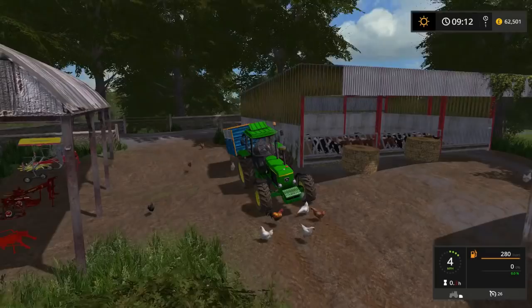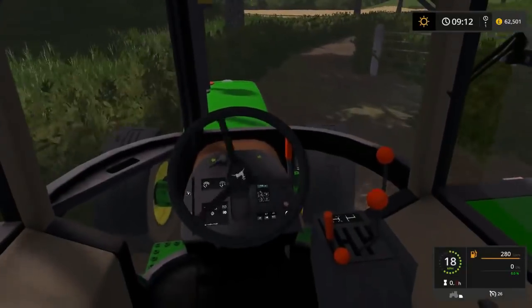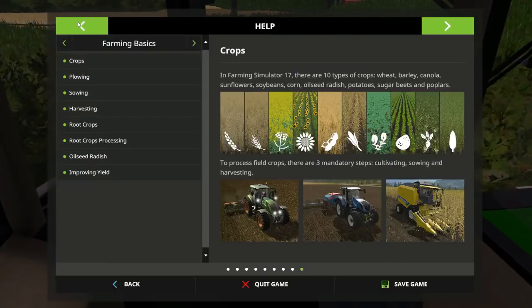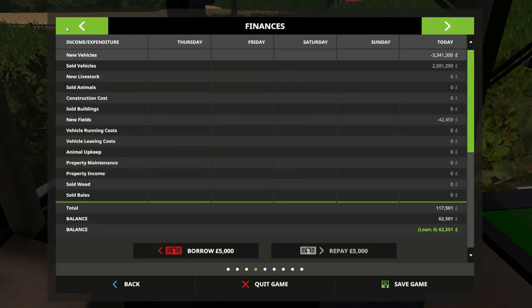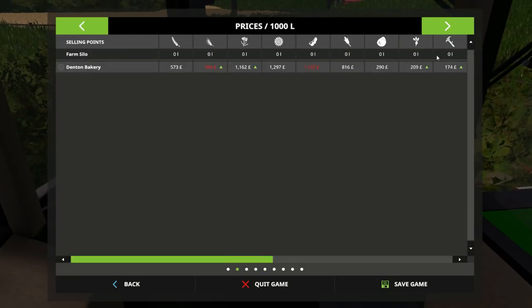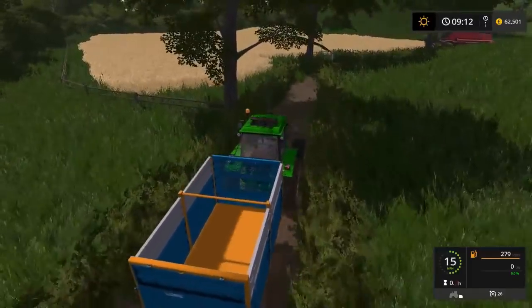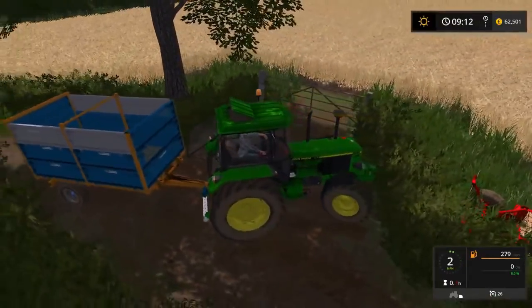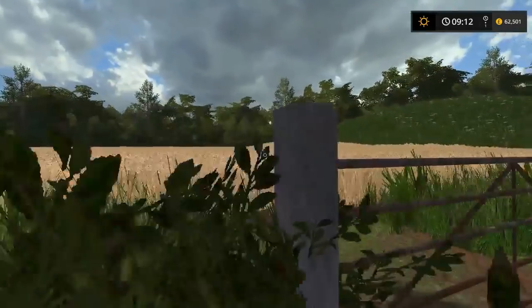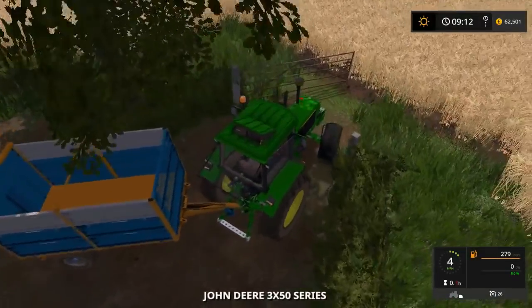There aren't any grain store points, but you can tip it on the floor — we're just going to sell it. I don't even know what this crop is; I think it's barley. Barley is not really that good of a price, so we'll have to store it somewhere or just go sell it. We are just testing things out, so it doesn't really matter if we don't make any money. The only thing we actually need to buy after this is seeds for the next crop.